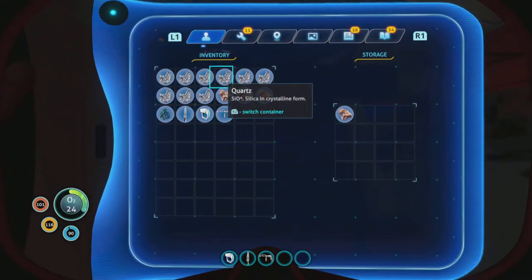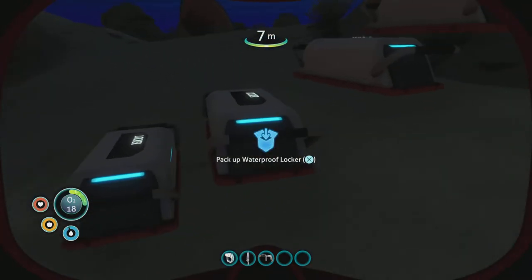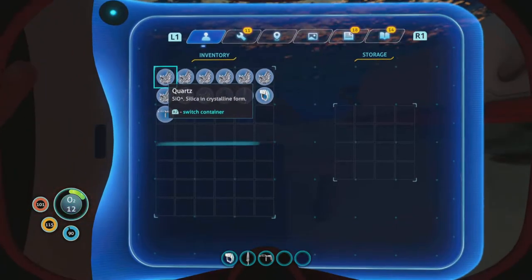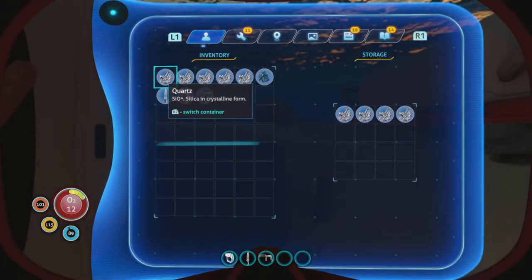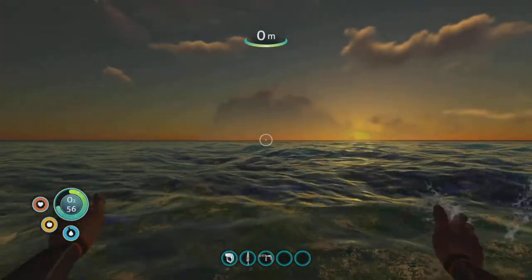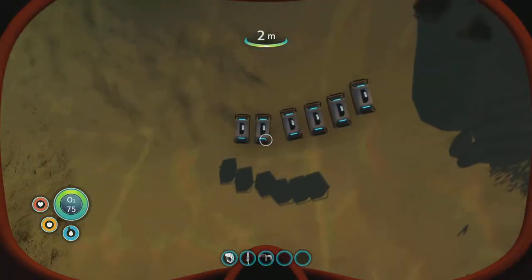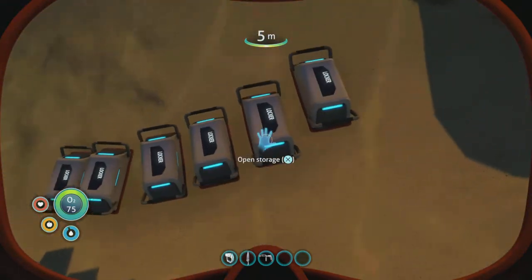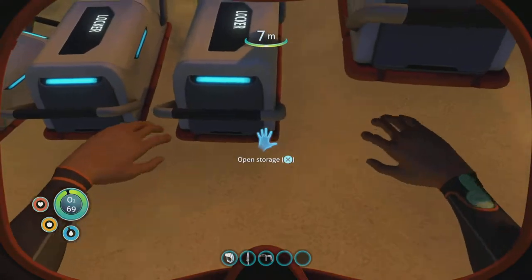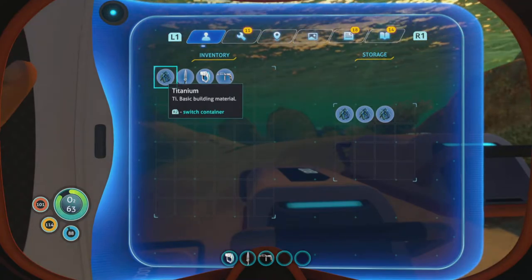Once you get proper storage in a base, that's a lot better. I think I had a bit of titanium. Now crystal in here. We're at 75 oxygen. Once we get this next tank it will help out a lot. I think we'll go to 125 — if I remember correctly, we should go to 125.